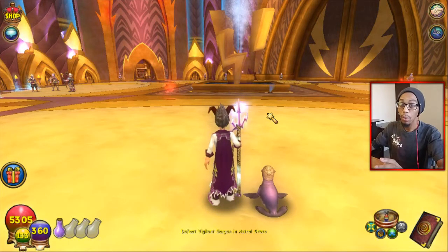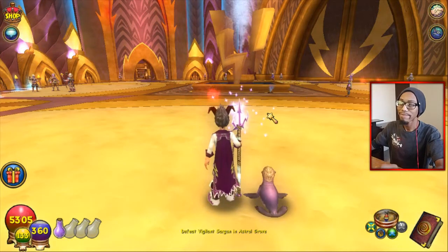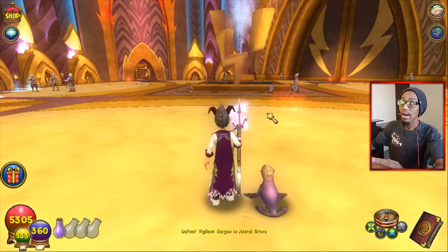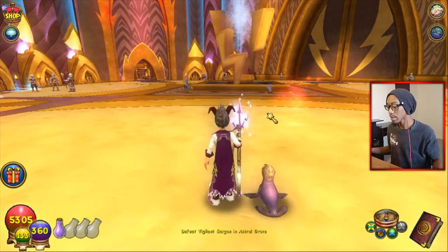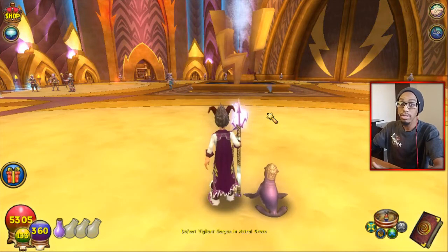I feel like they updated the reagents. Like, you know how you always get one? I don't think that happens anymore. You might get two or three or even more than that, because I don't know how many times I got at least six. I think you might even get double of the ores as well. But all I know is, it's confirmed on the dust.